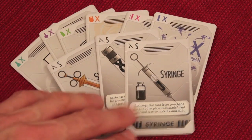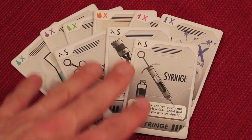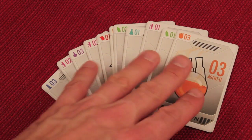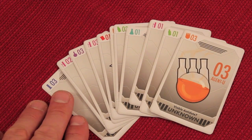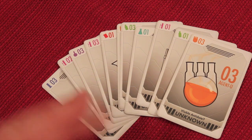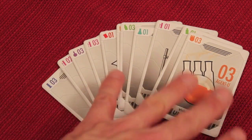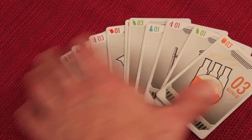The remaining antidote cards and some number of syringe cards — it depends on how many players you have — will all get mixed up, shuffled, and passed out to each of the players. Then cards with appropriate numbers for the amount of players, covering all the different colors in the game, will get shuffled and passed out. Up to three players, you'll play up to number three; four players, four; five players, five, and so on. There'll be numbers from one to that number depending on how many players there are.